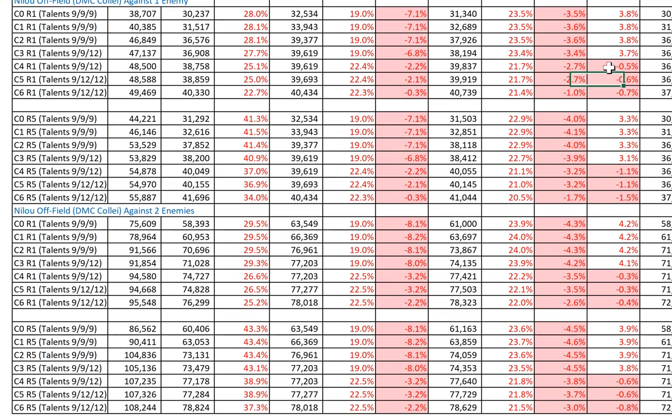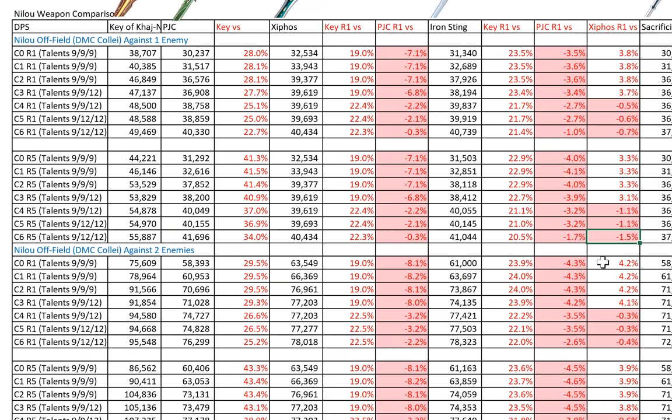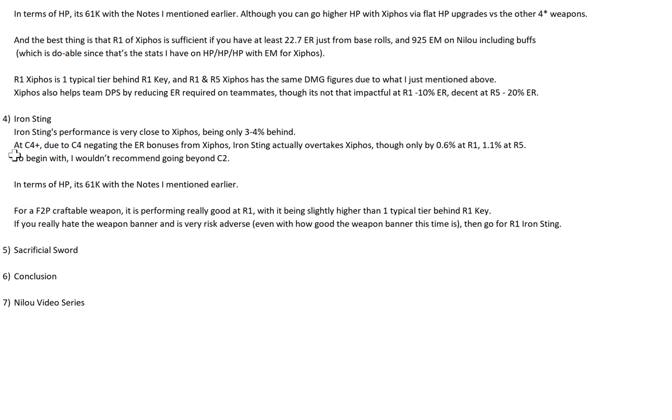At C4, Xiphos is slightly worse off — about 0.5-1.5% — because C4 negates the ER bonuses from Xiphos. C4 Nilo gives her energy, reducing her ER requirement, so the ER bonus from Xiphos isn't being fully utilized, and Iron Sting actually overtakes Xiphos by about 0.6% at R1 and 1.1% at R5. But I wouldn't recommend going beyond C2 anyway — C2 is the perfect stopping point for Bountiful Calls — so Iron Sting remains 3-4% behind Xiphos, which is still very good performance for a fully F2P weapon.